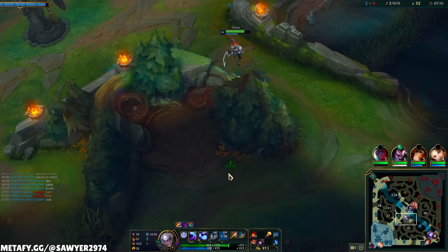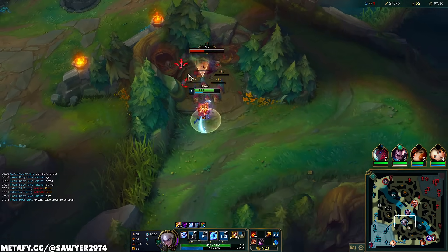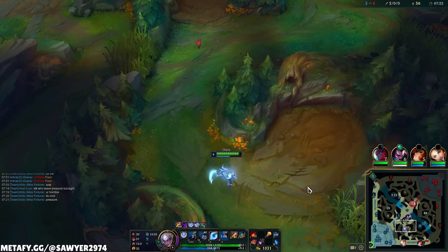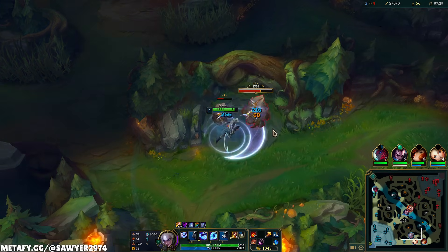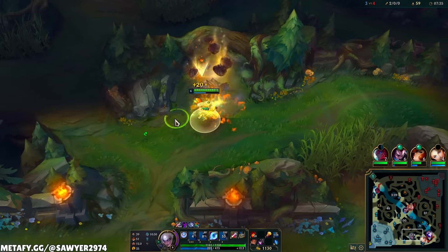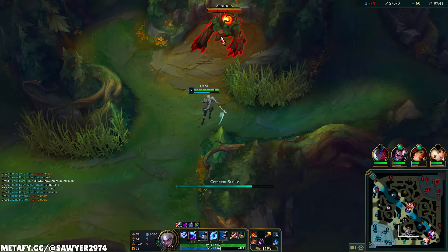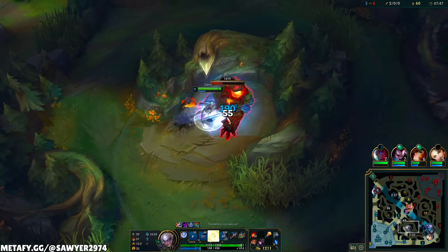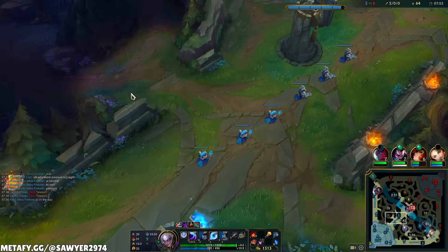Immediately back to the camps. We did our play, we earned the void grubs, Volibear almost gave us another play — now it's time to go back and farm. Every time you respawn the camps, they're giving you more XP. We're really looking for that Nashor's completion. With my ulti down, it's totally fine to spend my time farming. Even if the enemy gets the dragon, that's okay. Level 7 and level 8 are soon to come — that's what you'll find with the jungle XP now if you stay true to this full clear path.